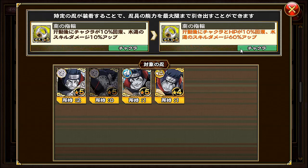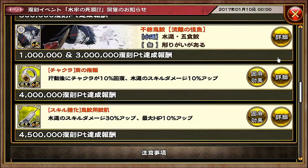We have Kisame's ring. After every action, chakra is recovered by 10%, and also water type skill damage is increased by 10%. If you equip this to the following Kisames, after every action chakra and HP is recovered by 10%, and also water type skill damage is increased by 60%.